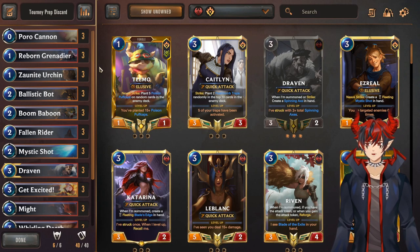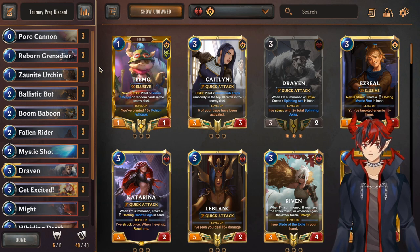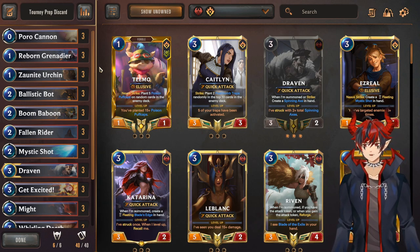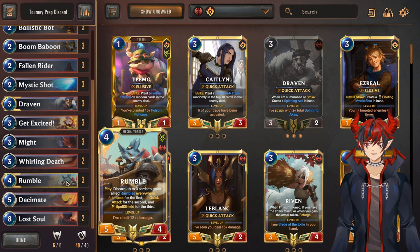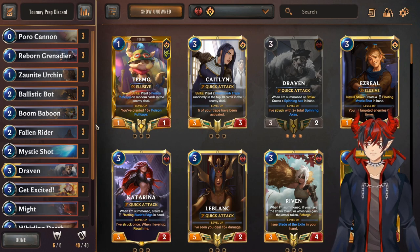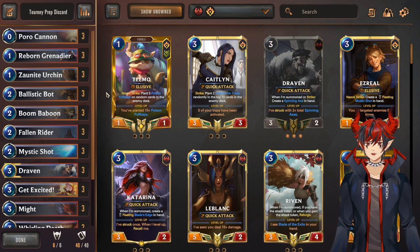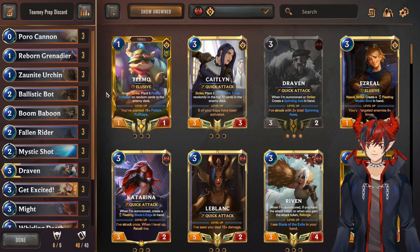The third and final deck is Rumble Draven Discard — not Rumble Scion, not Draven Scion, it's Rumble Draven. There was a popular deck a couple months ago called Draven Victor Burn, which used Victor ramped up with Ambush for elusive cheese. We drop that and replace it with Rumble, who's more consistent because he has Spell Shield. He's a big boy — you can put Might on him, use Whirling Death to cheese his level-up and push a lot of damage, all while using discard aggro synergy with Reborn Grenadier, Boomba Boom, Flame Chompers, Fallen Rider, and Lost Soul. This is the newest deck I've picked up — I'm still learning it but it's easier than Jinx Draven discard lists and easier than the Victor Draven burn. It's more up my alley.